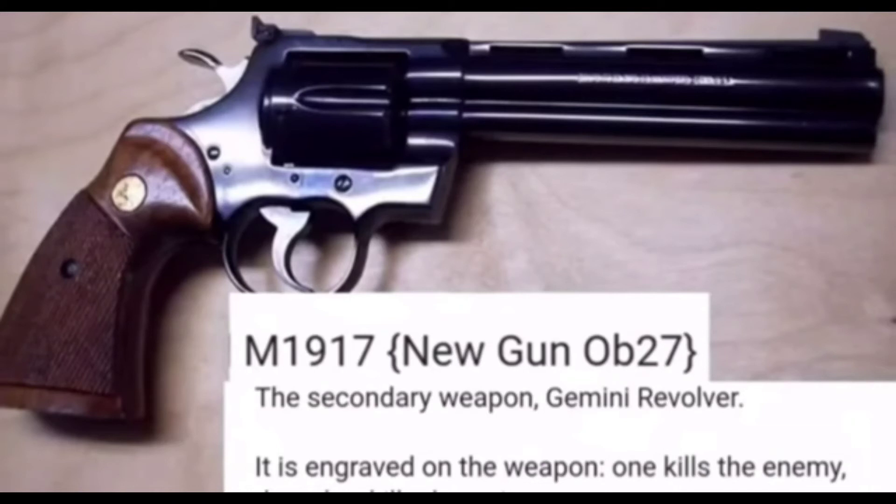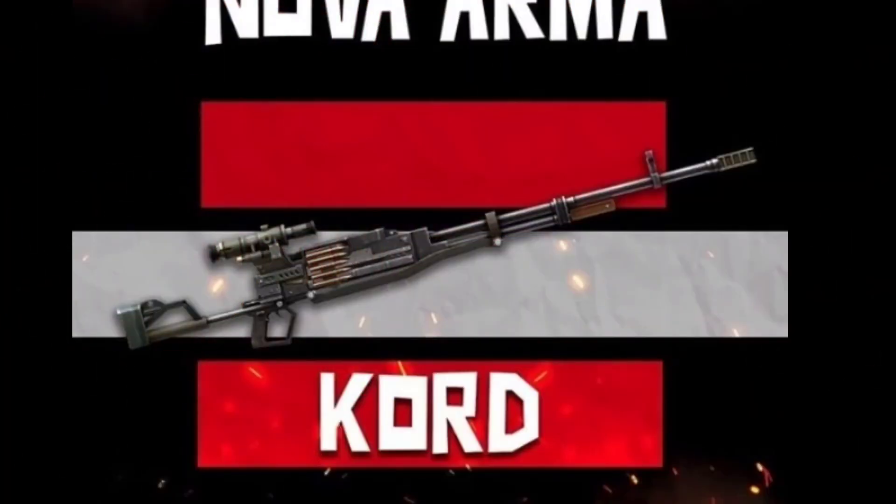This gun is the name of M1917. That gun is the name of M980. Now the gun is the name of M580 — when an update came from the game it will be a gear gun. Then there is a gun with a sniper. This gun is the KORD.